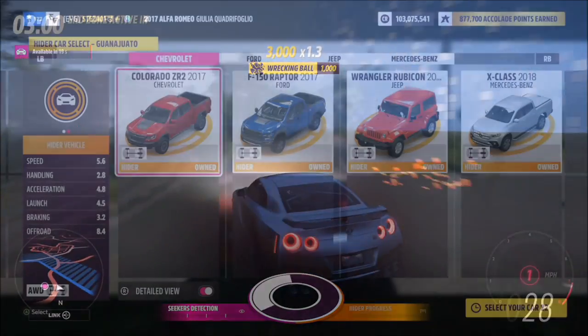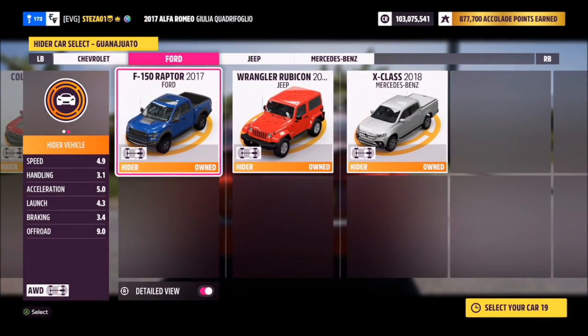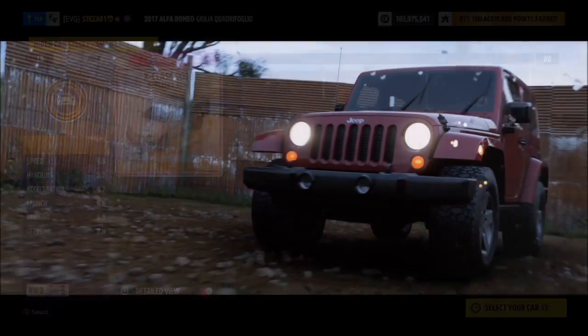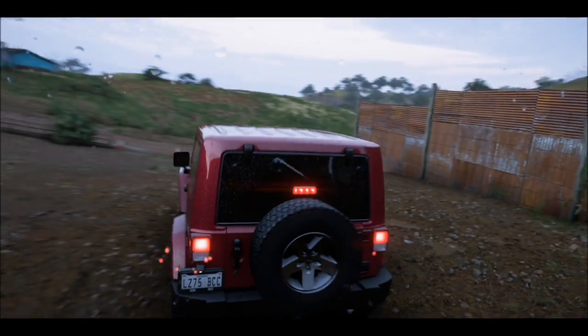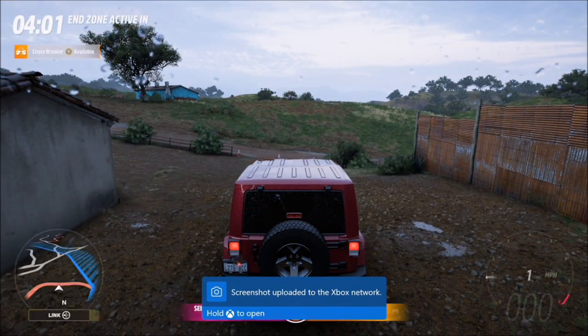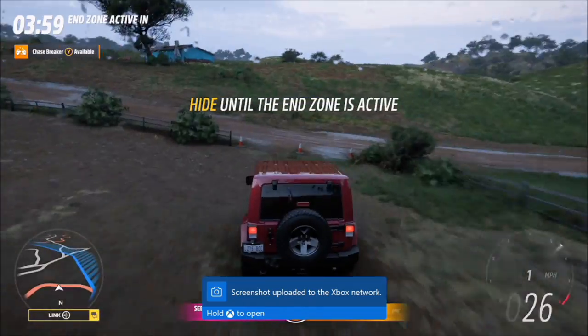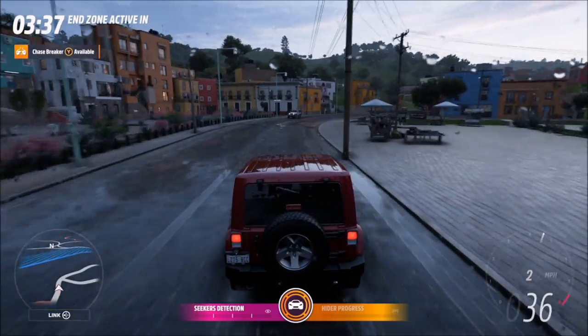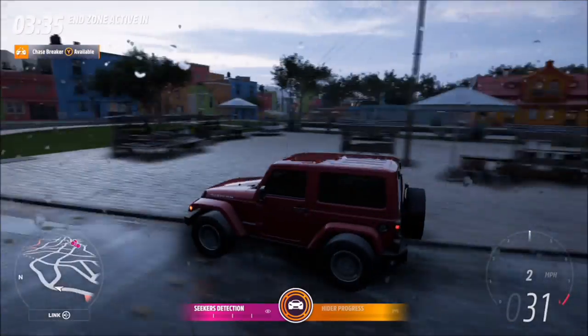As a hider you only get four cars to pick from — as you can see here, three of them are pickups and one is the Jeep Wrangler. When I played as hider, which only happened once, I went for the Jeep and I was on the Guanajuato map, which was super fun. It felt kind of easy because there were a lot of side streets to go down, whereas in Playa Azul it's more open and harder to escape.